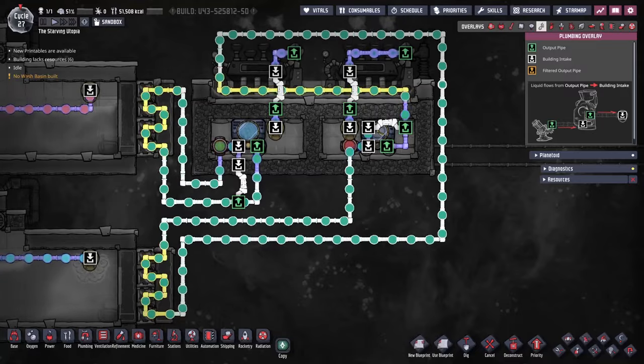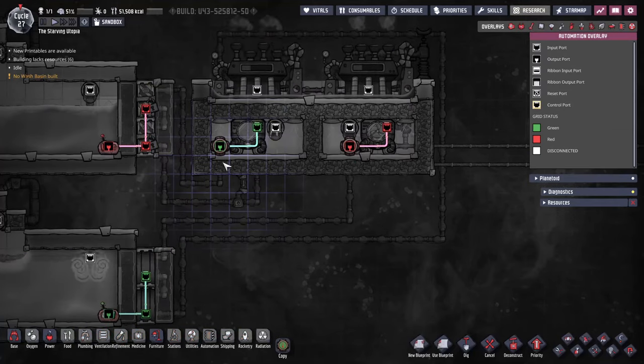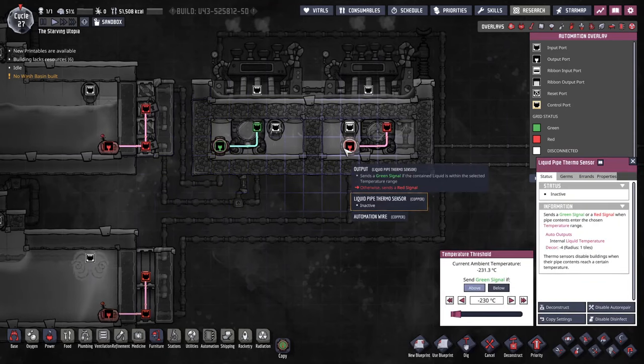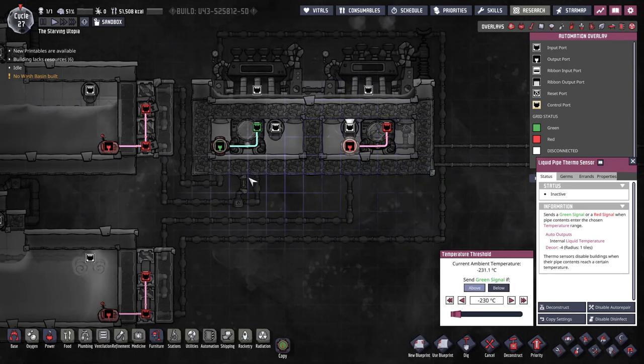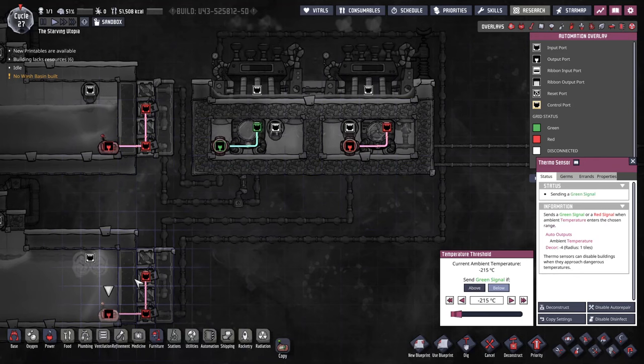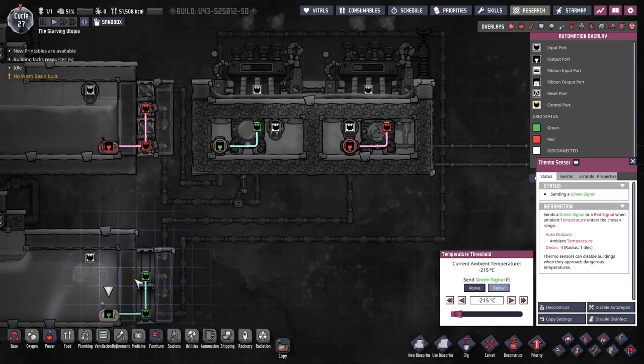Also note that the turbine is being cooled from the oxygen cooling loop. The temperatures are controlled by four sensors. Thermo pipe sensors control the temperature of the cold side of the injectors, and I have set these to minus 271 degrees Celsius for the hydrogen, and minus 230 degrees for the oxygen. The thermosensors to control the injectors themselves are set to minus 260 degrees and minus 215 degrees respectively. Note the placement of these sensors at the bottom of the room, to make sure they are always in gas or liquid.